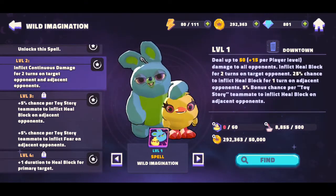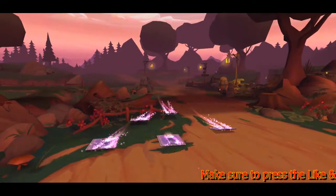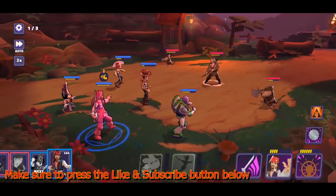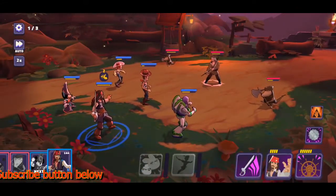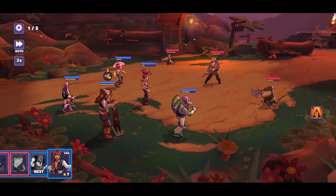Let's take a look at some quick gameplay and see how fast this is. I've got my team together and put in all the Toy Story characters I have right now. I don't have Bo Peep — I'm about three tokens away from unlocking her, and then I'll be able to put a video out for you guys.